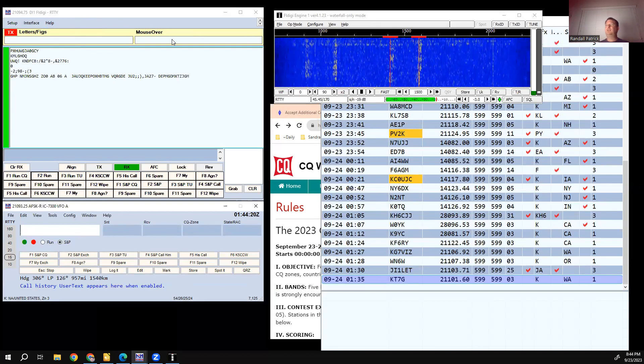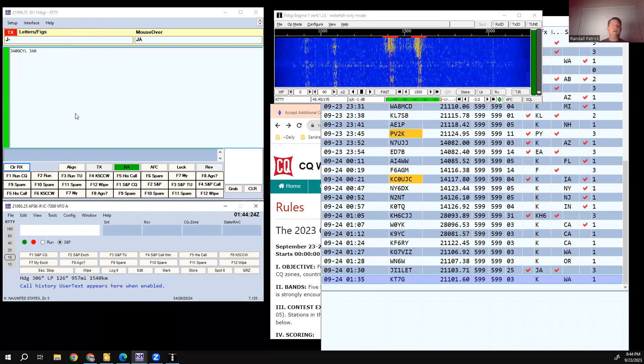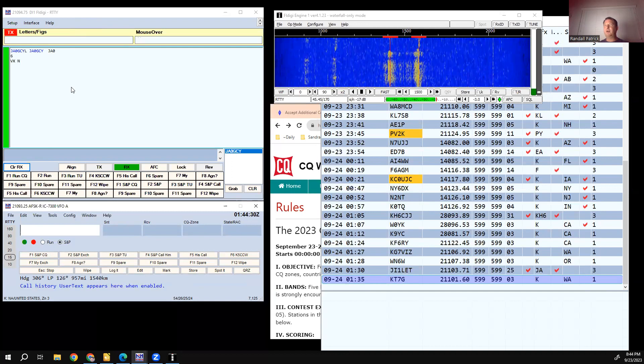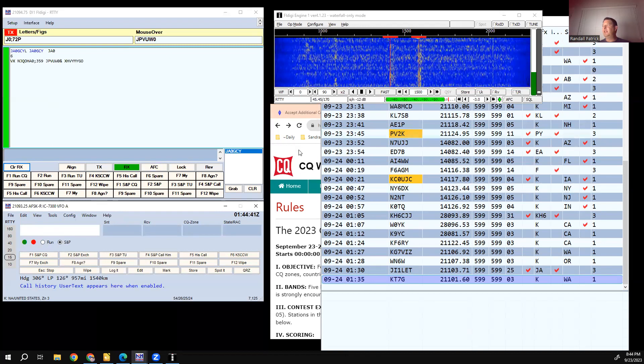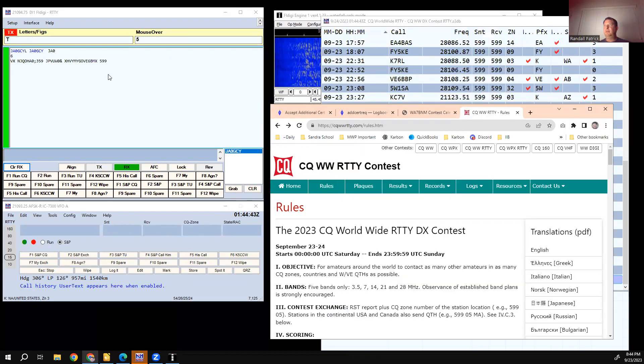Let's see if we can make a contact. With RTTY sometimes your decodes aren't that great. What I do is click on the call sign, it pulls it into the window, and then I look it up on QRZ just to make sure. There's someone sending a signal report; I'm waiting for the CQ station — looks like a Victor Echo Bravo station, but it's a weak one and now he's gone.